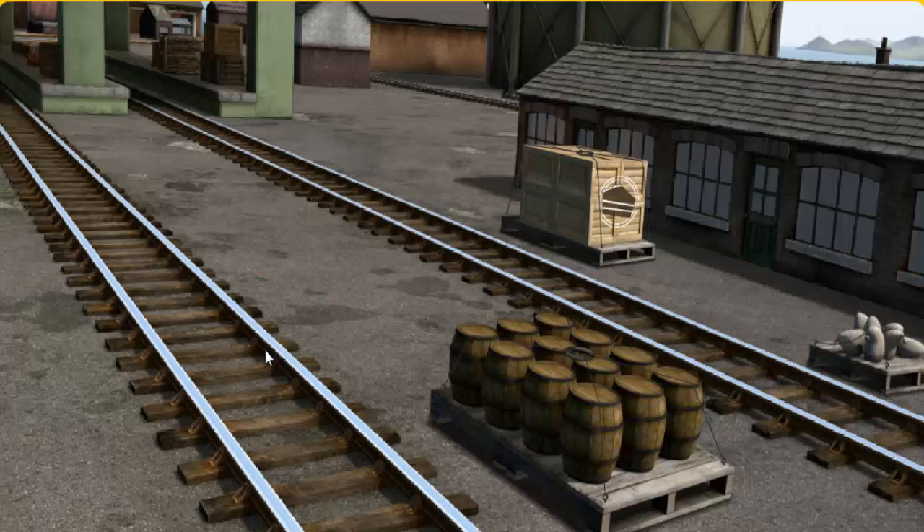Diesel must deliver the water barrels to the steamworks. Help Cranky find the water barrels. You found them! Let's lift and load.